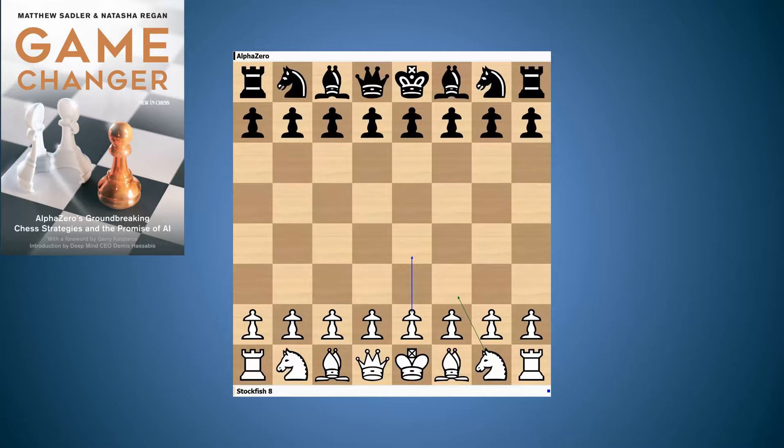We're now going to take a look at this game between Stockfish with white and AlphaZero as black. This is a brand new game in the Grunfeld — you probably won't have seen it before because it wasn't in Game Changer and it hasn't previously been published.